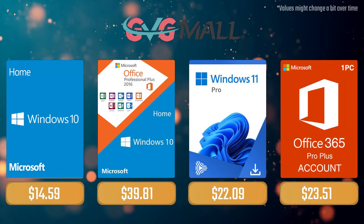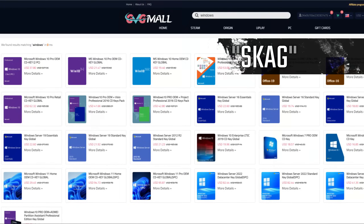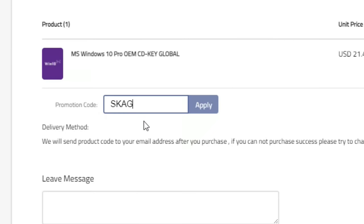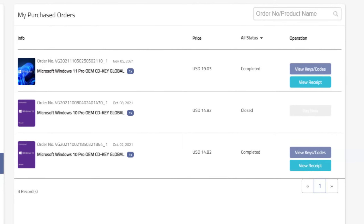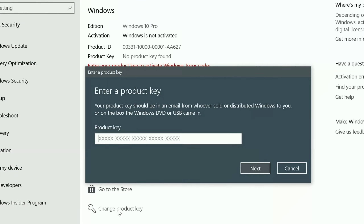Today's video sponsor is GVT Mall. Using the SKG discount code gives 25% off across several products, making a Windows 10 serial key only $16. After payment, you receive the key in your account, enter it in Windows settings, and your system is activated.